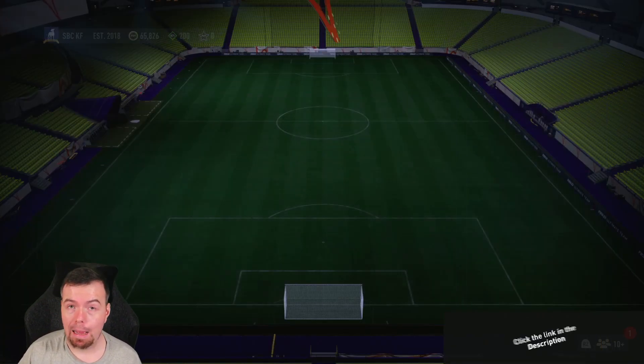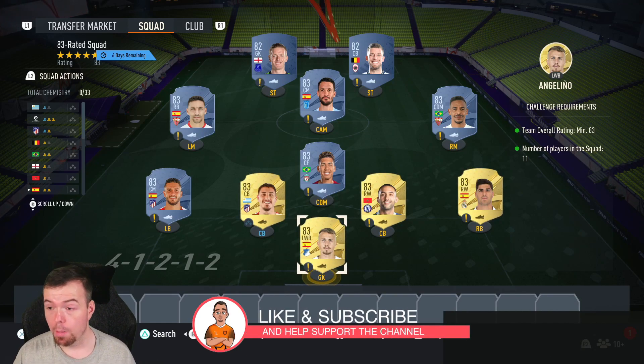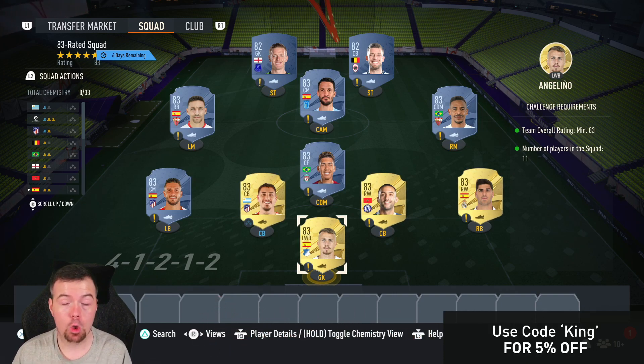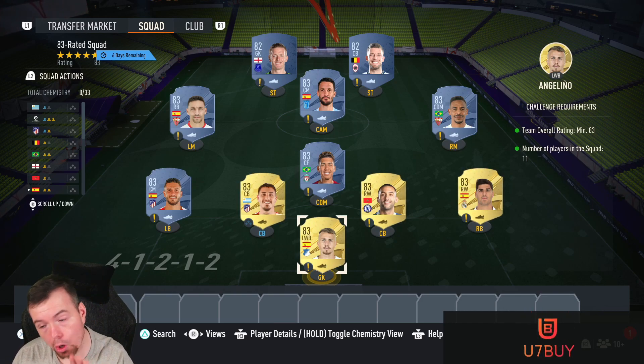Before we get into it, just let you know these are Futbin prices at the time of doing this SBC, which has been out for 45 minutes. Prices will of course always be cheaper and don't forget prices definitely fluctuate — they're going upwards at the moment, so bear that in mind. If you haven't got fodder, do not do this yet. There's no rush, it's out for a week.